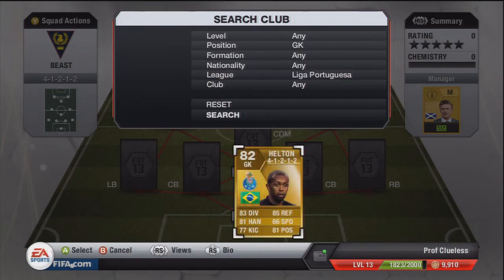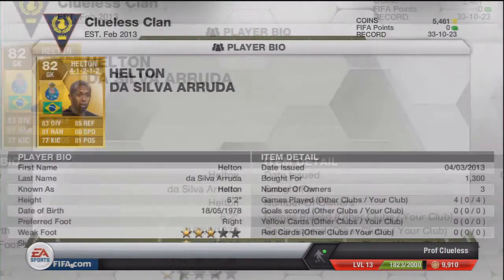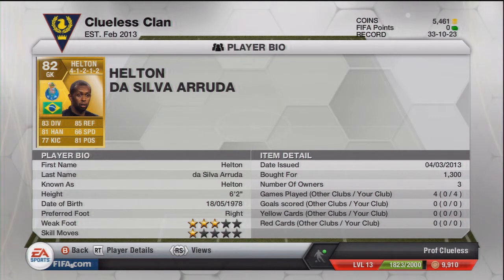In goal we have got Helton — superb goalkeeper. He's got great all-round stats with 83 dive and 85 reflexes, and those are the two standout stats. But his other stats, like his handling and especially his positioning, really help make him an even better goalkeeper, so he's always in the right place at the right time. Compare that to Diego Alves who's got 90 dive and 91 reflexes but very poor positioning — low 70s possibly. Helton's great positioning combined with good diving and reflexes makes him a really solid keeper.